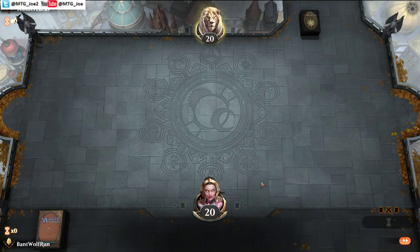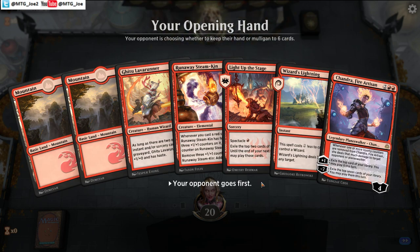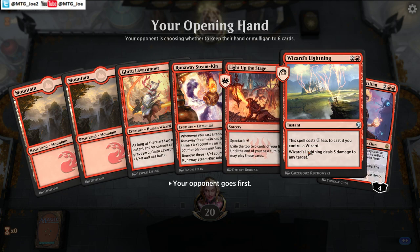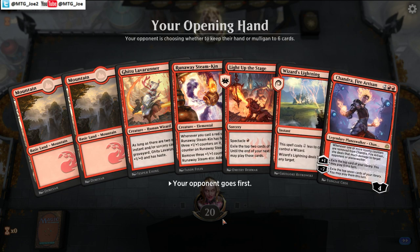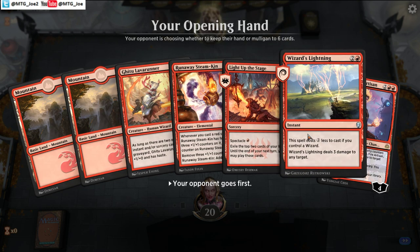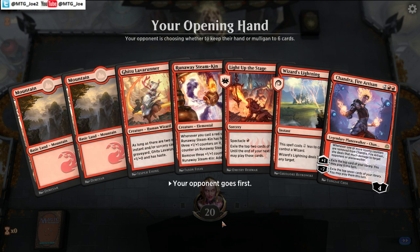I'll walk you through my line of thoughts. Usually, as much as possible, you want to one-drop some sort of card advantage and some sort of burn — preferably a Wizard to turn on Wizards Lightning. The best draw for the deck is, on the play, turn 1 Lava Runner. Turn 2, you play 2 Wizards Lightning, attack for 2 — you deal 8 damage on turn 2.